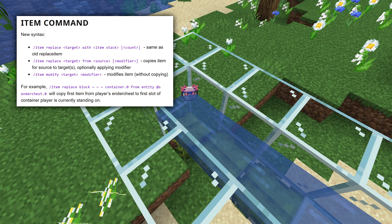Item replace with the target from, and then a source, and optionally a modifier, which copies an item from a source to a target and applies that modifier if it was specified. And finally, there's now item modify, with the target and then a modifier, which applies a modifier on an item without copying it.